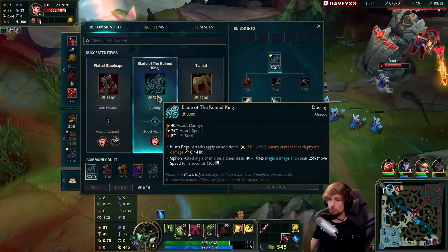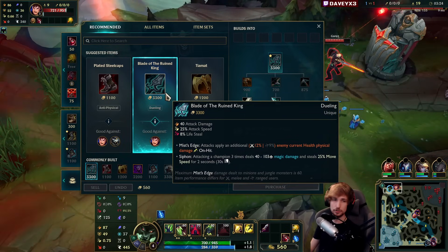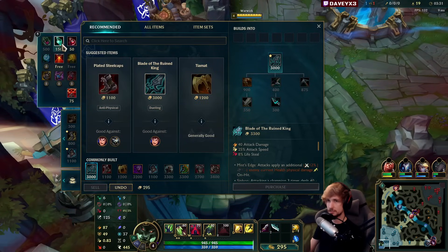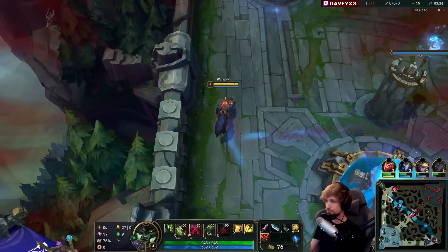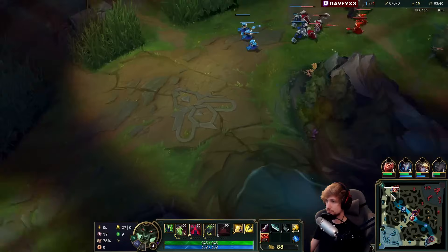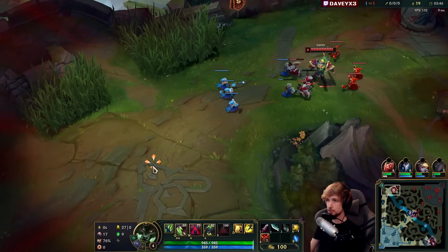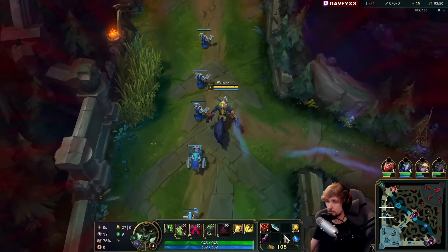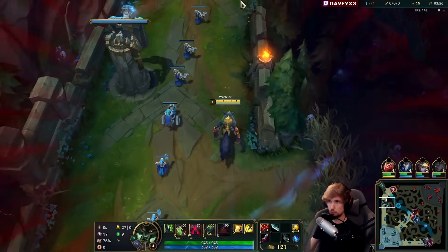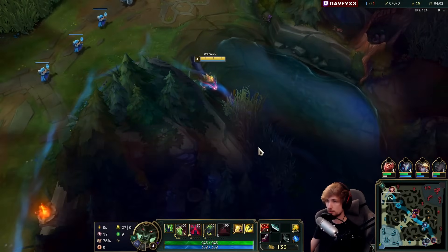For the build, what I want to accomplish this game is go into Blade of the Ruined King straight away. I'll take the attack speed - much better in my opinion. The wave is bouncing toward me and we have attack speed right now, so even if Garen is slow pushing, I'm pretty sure we can walk into him, auto him a couple times, heal up, and win the matchup. That's kind of what Warwick is meant to do.